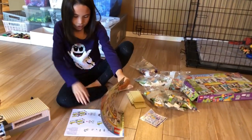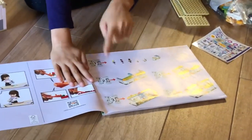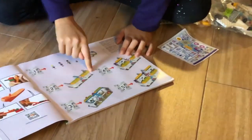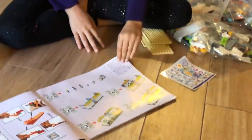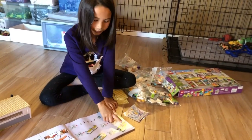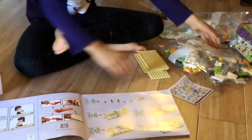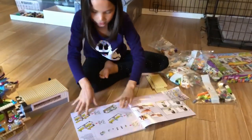I'm gonna move all the stuff right here and now I'm gonna start building. As you can see, there's bag one, bag two, and bag three. Bag one will have all our people and these things. Bag two will have the base or start of the pet shop. Bag three will start building stuff inside. Bag four and bag five will start the top, and bag five will finish it up. We also have a helpful brick separator that comes in this set.